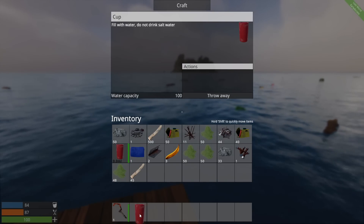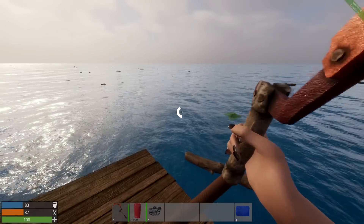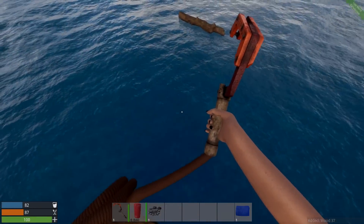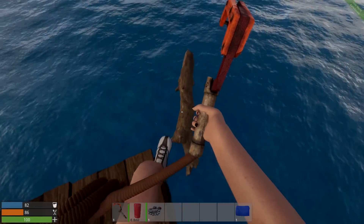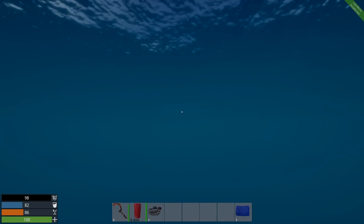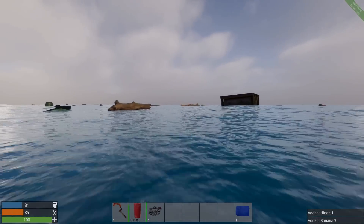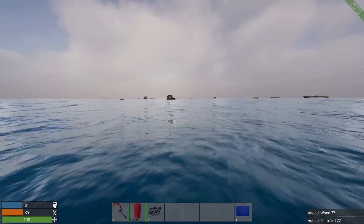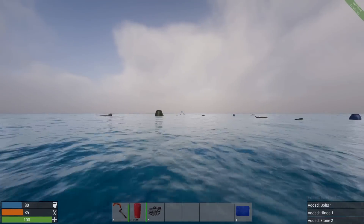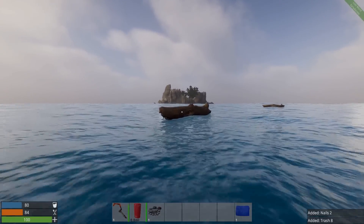We'll put the cup over here for now. We got a water thing and some blueprints for building. This tool is going to break after a certain amount of time. Let me try to pick that up — okay, good. Let's see how far I can throw this. There's a green barrel. We got bananas and hinges from that one. We're getting a good amount of wood. Our raft keeps going the opposite direction from the island.